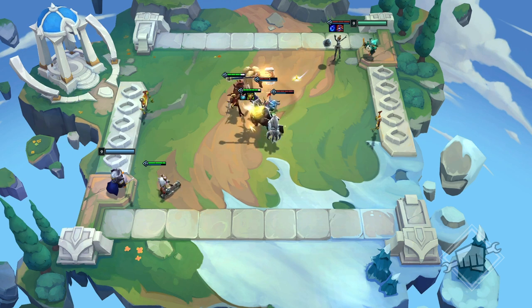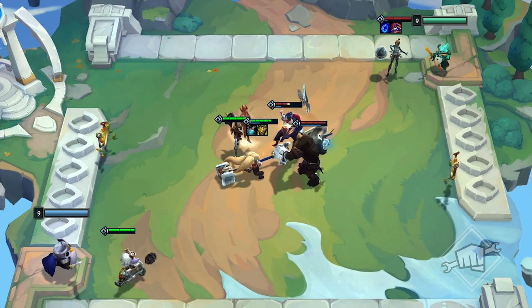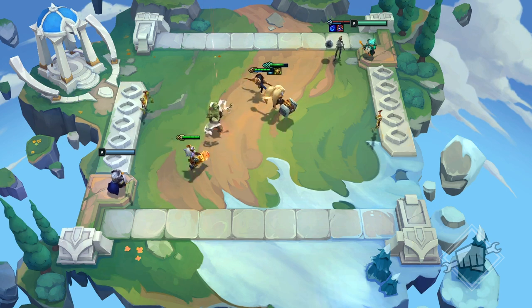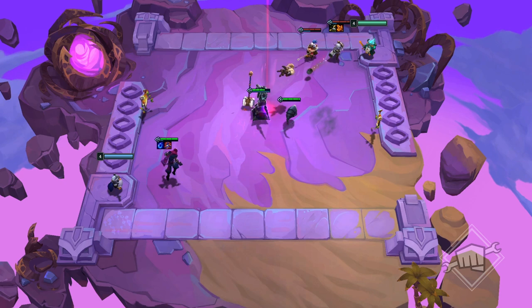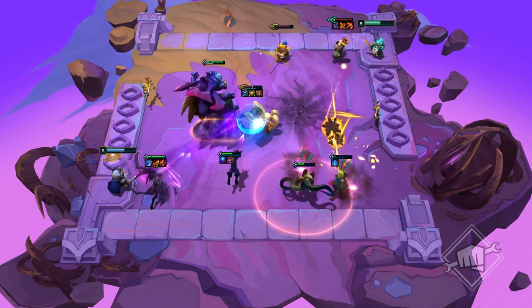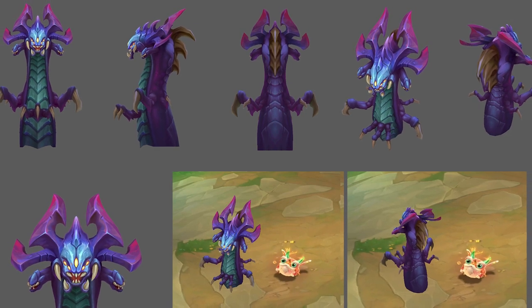The Yordles of Bandle City gain a stacking bonus at each star level and can even reach four stars. While their one-, two-, and three-star variants will grant additional stat bonuses, at four stars their ability upgrades to a whole other level. With the Void, you can summon help from below, like the cute Void Remora, the Rift Herald, and even Baron Gnasher. Baron posed a bit of a challenge for the team because if you've ever played Summoner's Rift, you've never really seen Baron's back. But don't worry — in TFT, Baron's got back, literally.